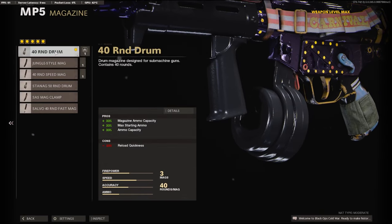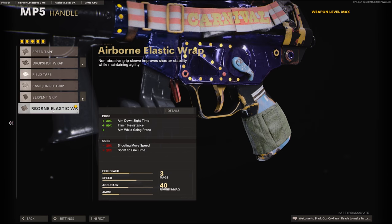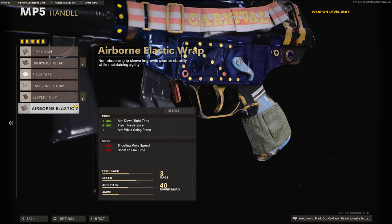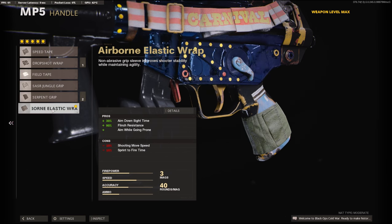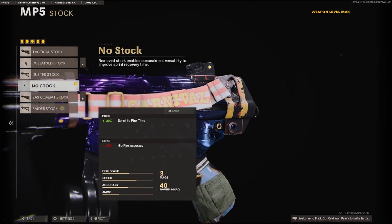On the magazine, we're going to be using the 40 round drum — this is all preference, you can use whatever one you want. On the handle, I'm going to be using the Airborne Elastic Wrap for the 30% aim down slide time, 90% flinch resistance, and to also aim while going prone. For the stock, I put on the no stock for the 30% added to the sprint to fire time. I kind of based this around the MW2 MP5 that I was using in the beta, and I ended up really really liking it — you guys will like it too.